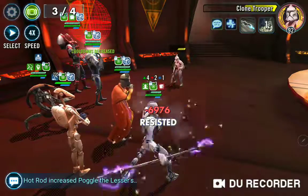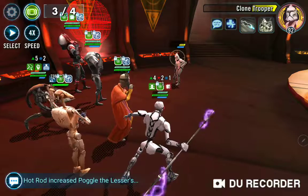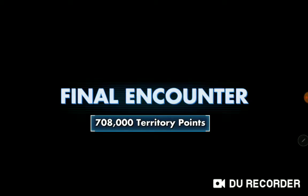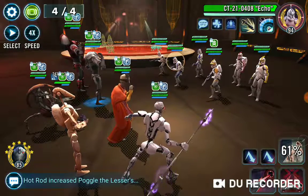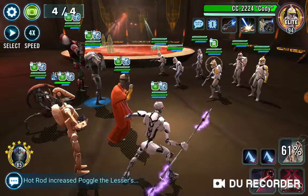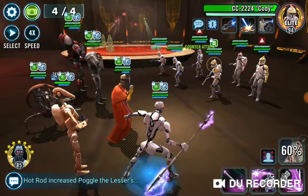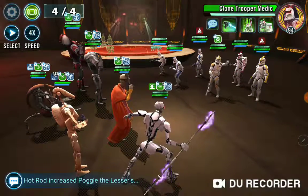B1 keeps on getting the final kills on a lot of these, which is honestly no big deal. There's a quick three waves, and then in the last wave a lot of this is RNG. We've got Cody, Fives, Echo, one tank, and a Medic. I'm going to use B2 on Cody because I wanted to make sure that he didn't get any buffs.